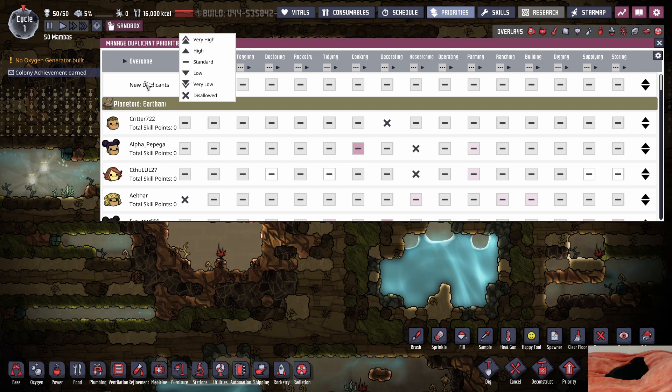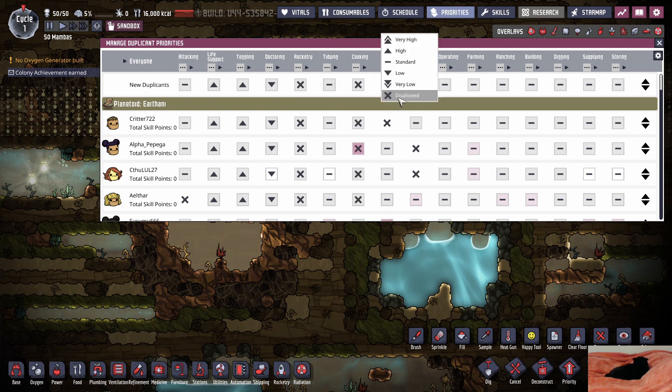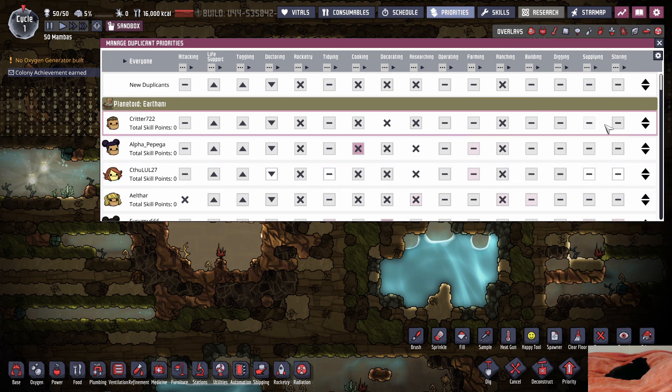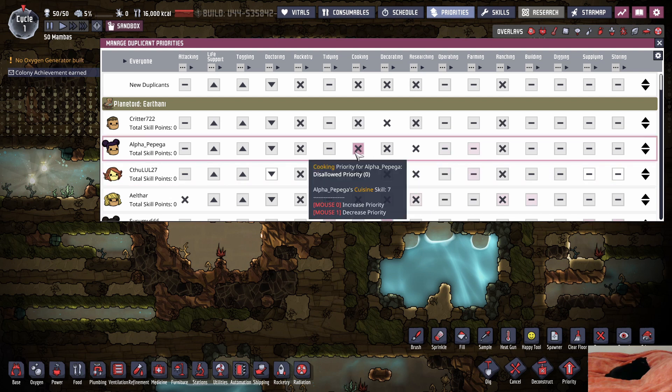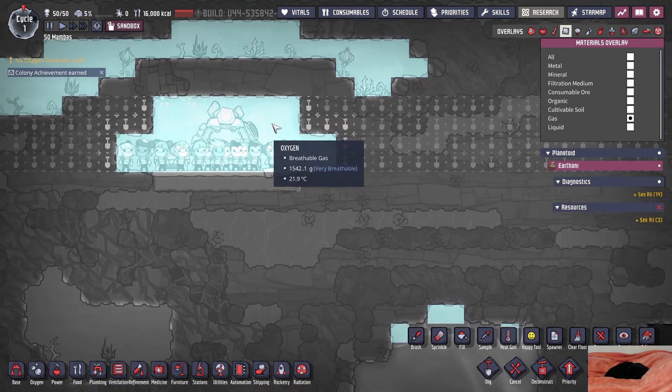Here's how we're gonna want to do this: attacking is standard, life support is high, toggling is high, doctoring is low, rocketry is disallowed, tidying is flat, cooking is disallowed, decorating is disallowed, researching is disallowed — we'll select researchers. Ranching is disallowed — we'll select ranchers. Everything else is gonna be flat. I don't want to set up priority, so we'll have everyone be flat except people ranching and researching.